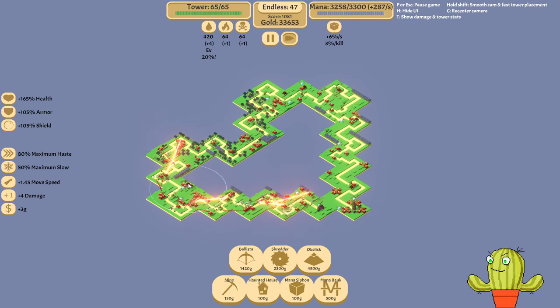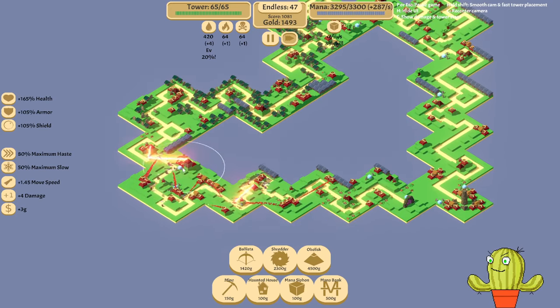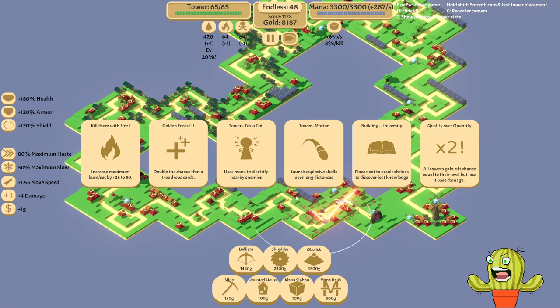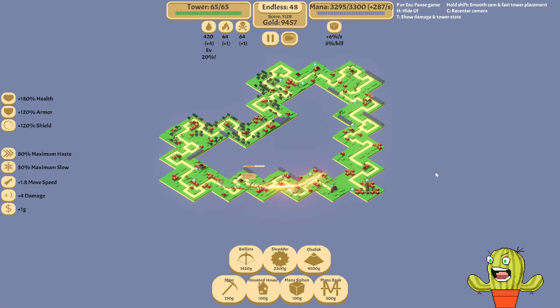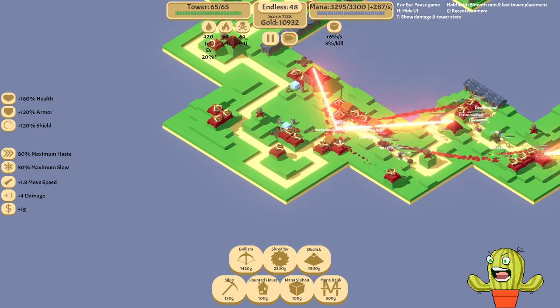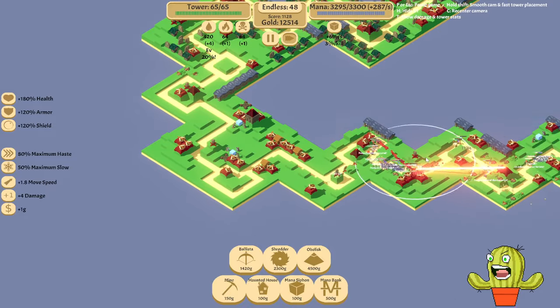Let's upgrade the shredder first — shredder, do your thing, shred everybody. Let's see how we fare against the next wave. Enchanted bolts — give them even more move speed. Let's see the power of the shredder — how much do you actually shred? Actually pretty good. What's your damage — 3000? What's your damage — 600? Wow, upgrading these towers makes them so much more valuable. Who knew, right?